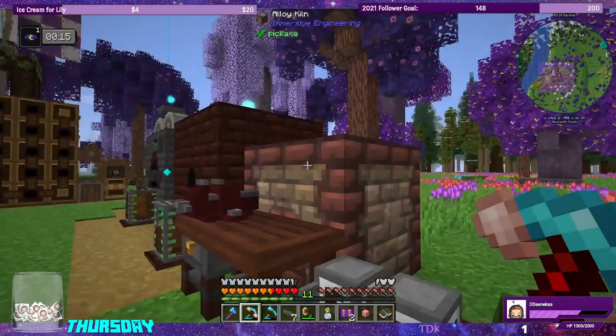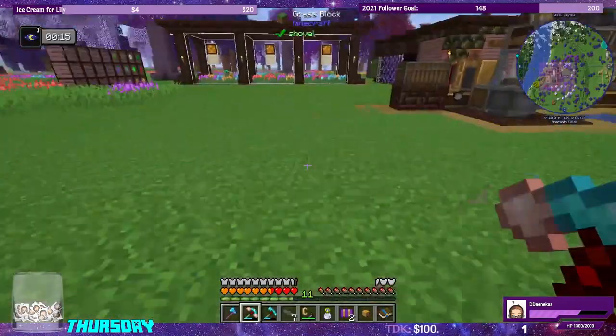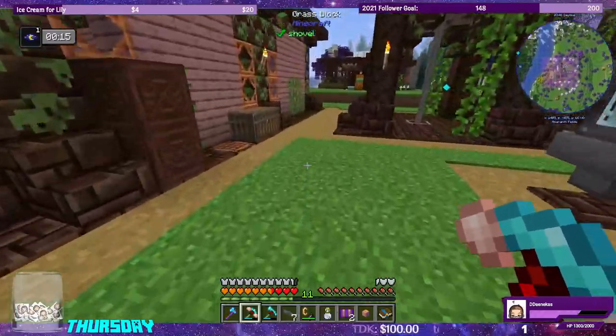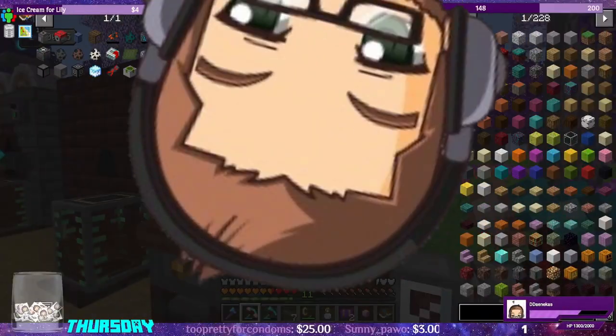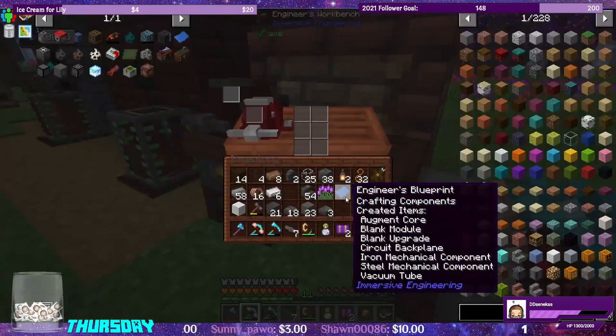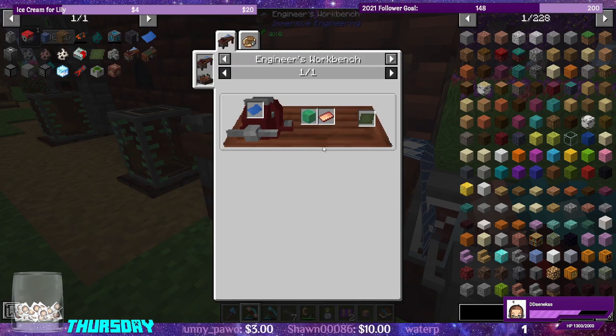So we have our four upgrade matrixes — that's what we need. That can go in here. We need to get one book and grab some coal so we can burn it. And there's our engineer's blueprint that we need, so that we can start making the circuit backplanes.